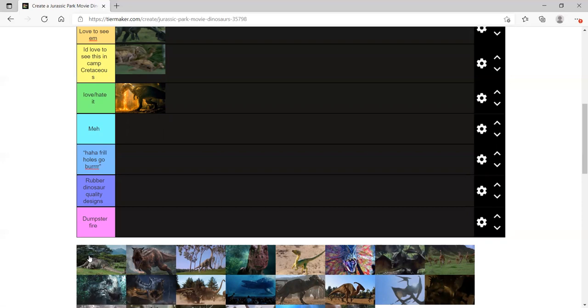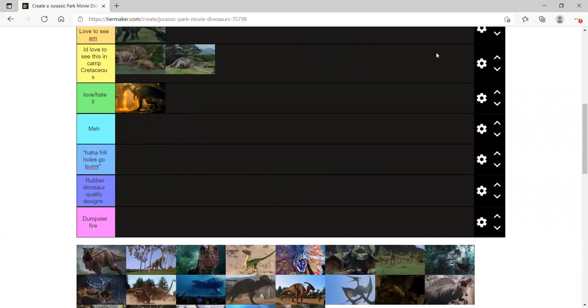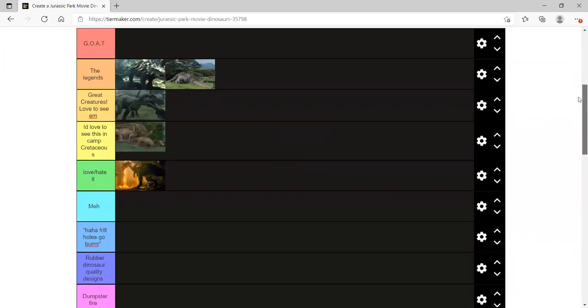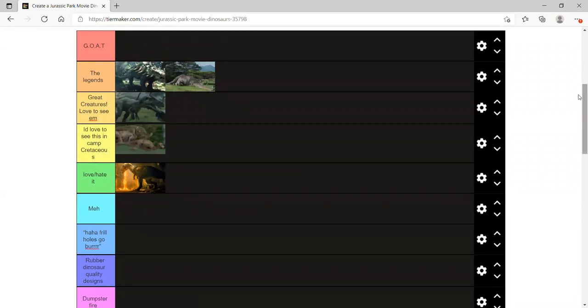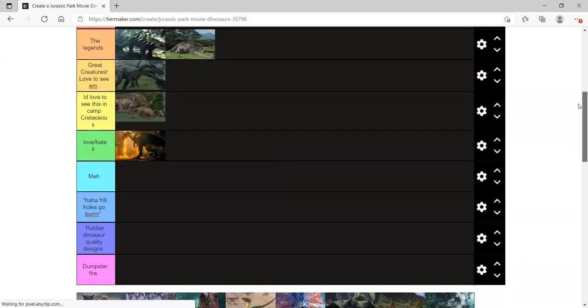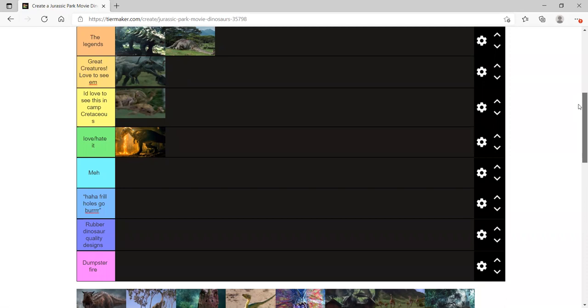Brachiosaurus — for me it's in the legends tier even though it doesn't do much. It needs to be more in Camp Cretaceous. There are some rumors that Apatosaurus will appear in Camp Cretaceous — there's apparently a shot of the writer's room whiteboard with dinosaur names and Apatosaurus is under the 'wish list' title. Everyone's thinking they'll go to Site B, and there is an Apatosaurus on Isla Sorna, so that makes sense.